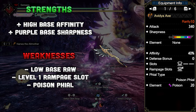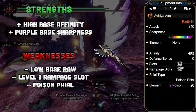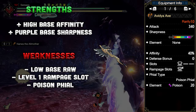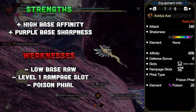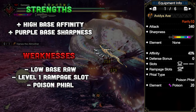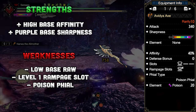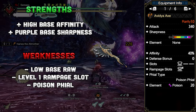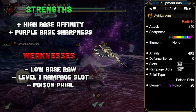However, even with the augment system, it still struggles to keep up. Due to it being considered a non-elemental weapon, stats gained from augment levels go straight to attack with a flat bonus of 40. This could be great if it weren't for the fact that the rampage slot is a level 1. There are two issues with this: the level 1 rampage decorations are straight dirt, and it is expensive to increase, as that takes 4 to 7 slots away which could have been used for attack boost.